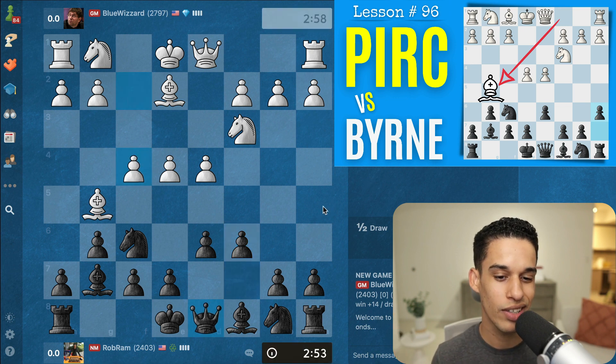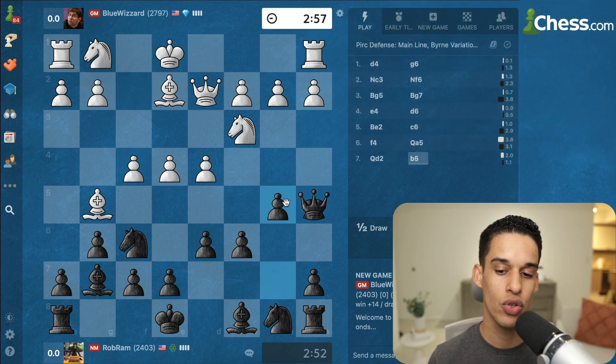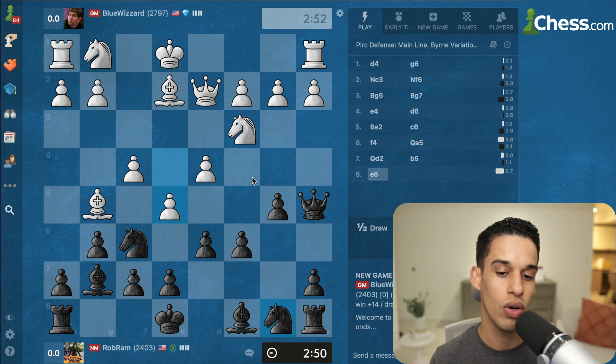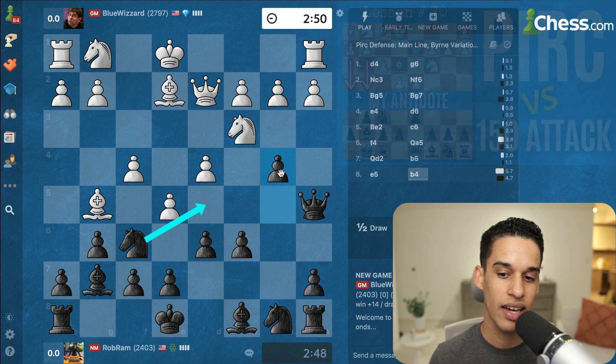We had a lesson on it — I think it's Lesson 96, a very long lesson, so my apologies in advance. Here I'm doing exactly what we covered in that lesson, just trying to expand on the queen side. It's similar to what we do against the 150 Attack, which we covered in Lesson 70. And then here, b4.